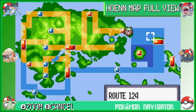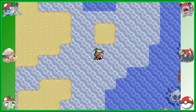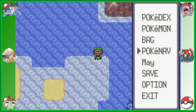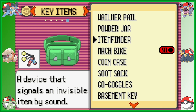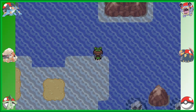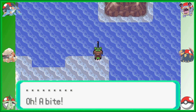You do not get the Super Rod until you get to Mossdeep City, but there is a Pokemon over here in Lilycove that you can only get with the Super Rod. So if you want to catch a Pokemon with a Super Rod that can only be found in Lilycove, you have to go to Mossdeep, get the Super Rod, and then come back here to get this one Pokemon that only shows up here with the Super Rod. That was a mouthful. So let's catch a Pokemon.